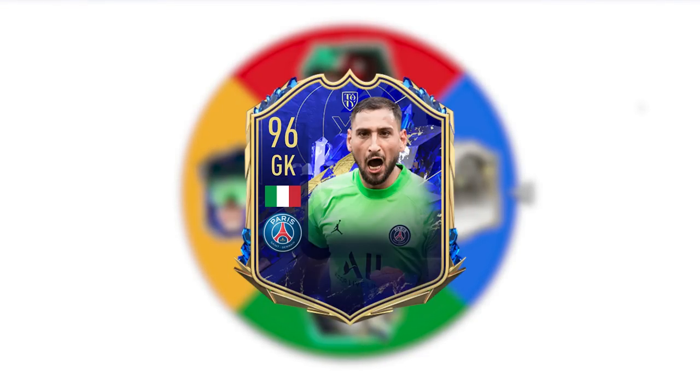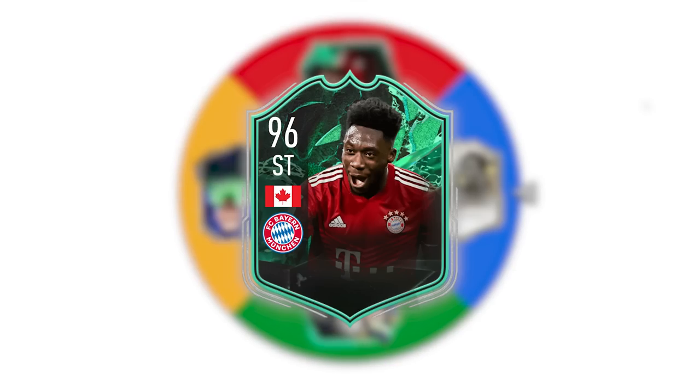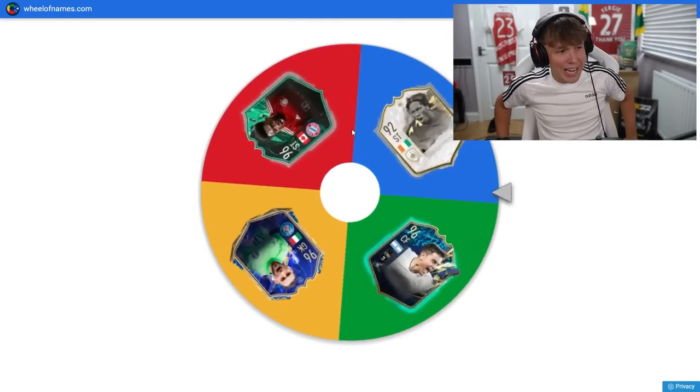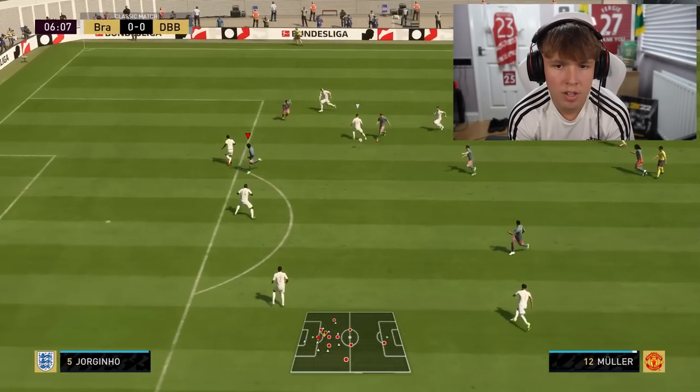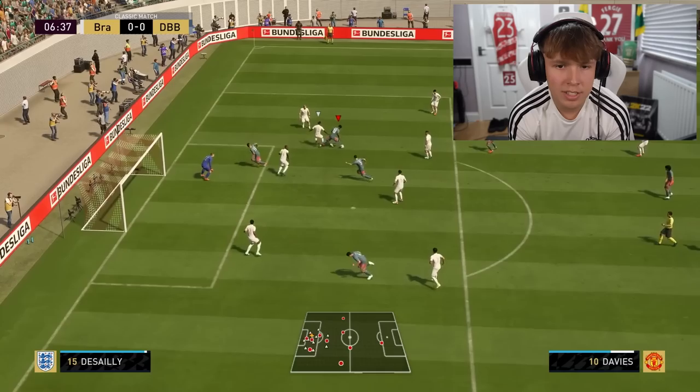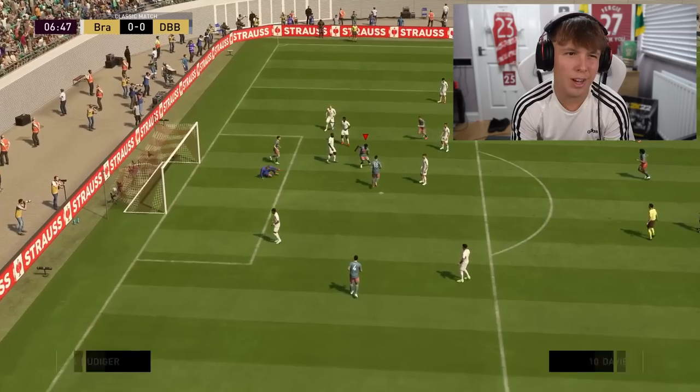Four players for letter D: Didier Drogba Moments, Dibana's Team of the Season, Donnarumma's Team of the Year, and Davies Shapeshifters. The one I want to use the most is probably Davies — and we land on him! Alfonso, make the run. Muller feeds him, dribble around, cut inside on the finesse shot. Six minutes — it literally took six minutes. On to letter E.